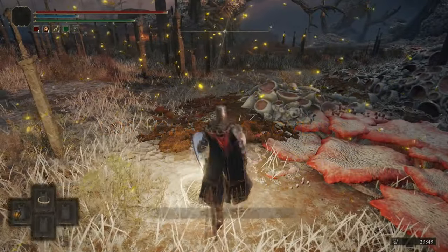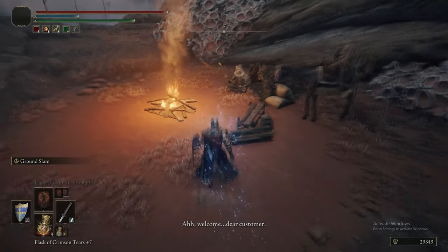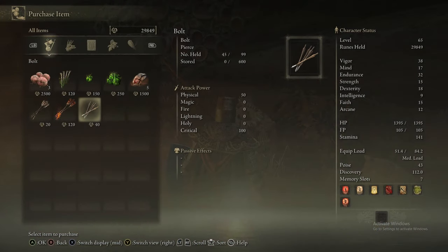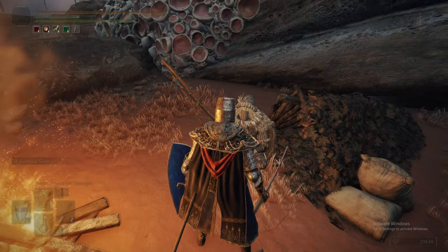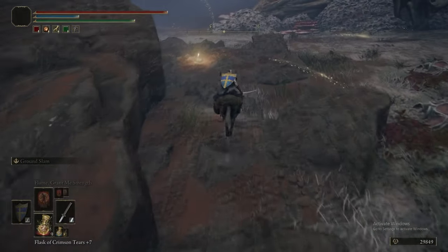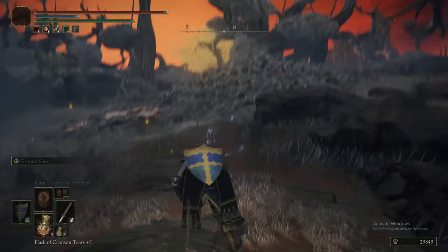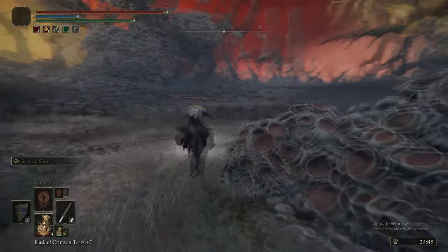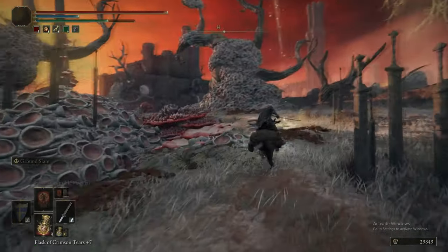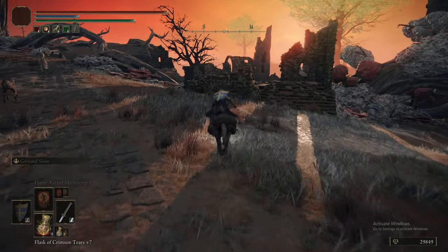Now we are resting at this grace here. There's a little merchant here who is specifically fantastic, because this guy sells infinite fire arrows. He's one of the merchants where killing them gives you their bellbearing — you can take that to the Twin Maiden Husks, and it's useful to have all your arrows in one place. So he's one of the candidates for being worth killing. The reason there's a grace so close down there is probably because of the invasion that happens in the Aeonian Swamp, which we'll get to.